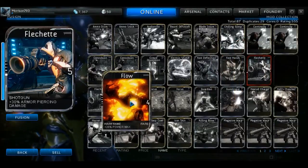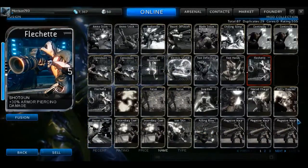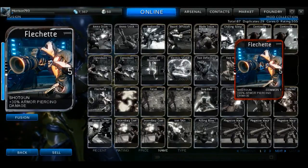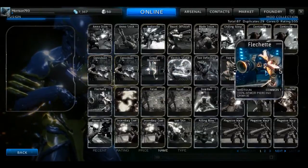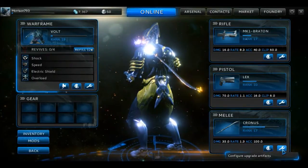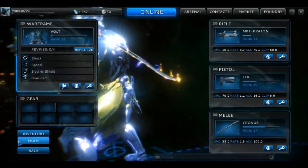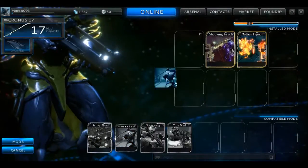You should also consider using Fusion Cores instead of unrelated skills, because they're just as effective as related skills and can't be equipped or used to make items — so just get rid of them. Also remember: when fusing, make sure the mod you're improving is not currently equipped to anything. If you want to upgrade Pressure Point equipped to your sword, you need to de-equip it first, otherwise it won't show up in the list.